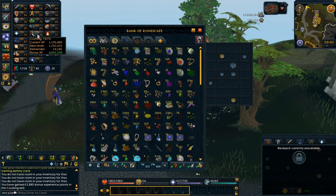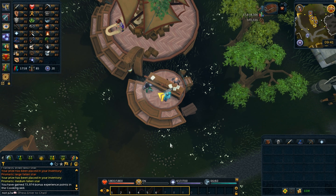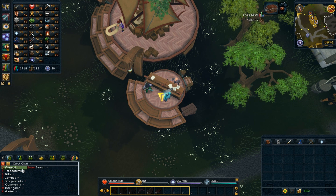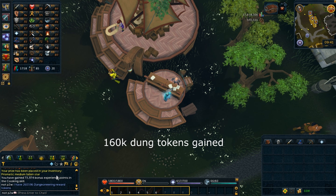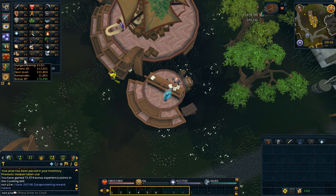Some skills have 2.2 million, others have 4 million. Alright, so I just used 2000 keys. Before I go to the bank I want to show my Dungeoneering tokens — when I started I had exactly 100,000 and now I have 260,000. So from 2000 keys I got 160,000 Dungeoneering tokens at level 61. It scales with Dungeoneering level — the more you have, the more tokens you get.